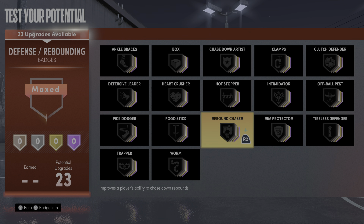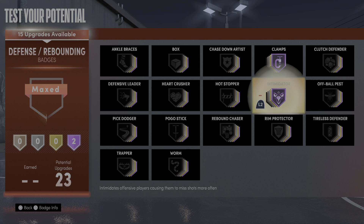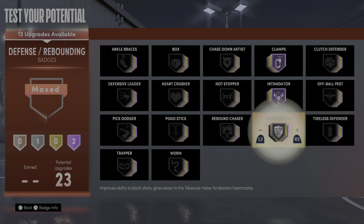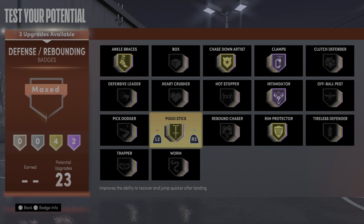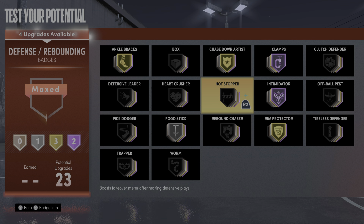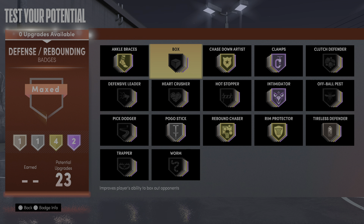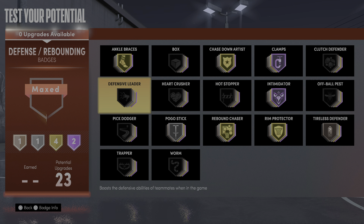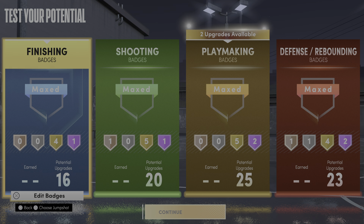For defense and rebounding: Clamps Hall of Fame, Intimidator Hall of Fame, Rim Protector gold, Chase Down Artist gold, Ankle Braces, Pogo Stick — probably won't even need all these on gold, probably just put that silver. Rebound Chaser, Tireless Defender — we can choose whatever. That's pretty much what everything is looking like. I'm definitely going to try this build. We're going to build it up to where it's got to be and we're going to work it from there. Let's get it.